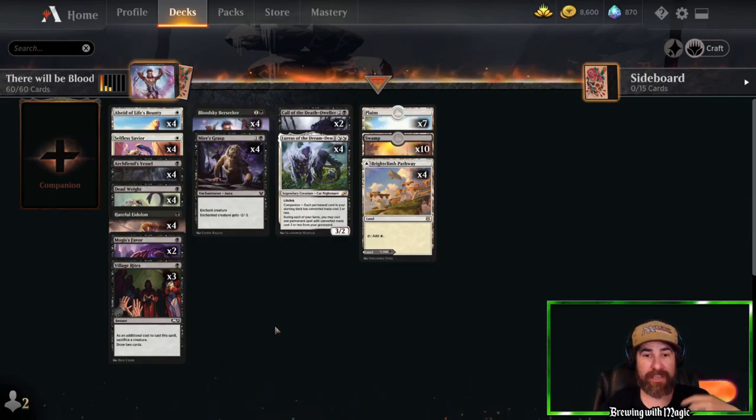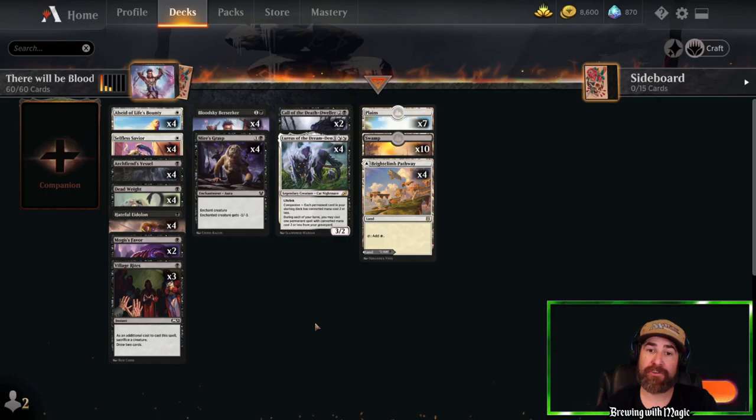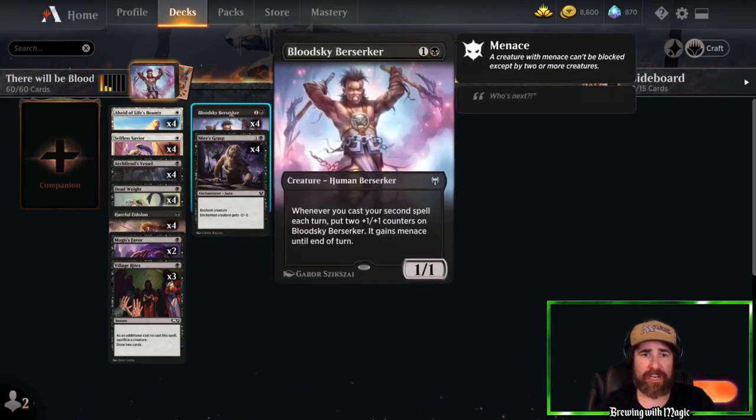If your opponent is going to Brazen Borrow it, bounce it, or use Bone Crusher's stomp side, Village Rites your own creature — because now with no creature on the board, it goes straight to the graveyard and they don't get the second half of their spell. Their creature is not going on adventure.